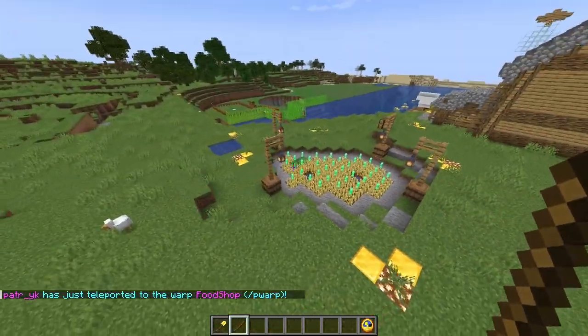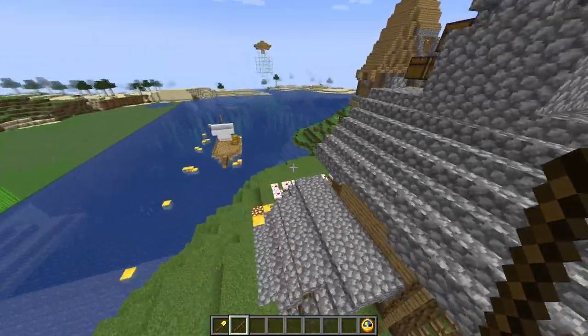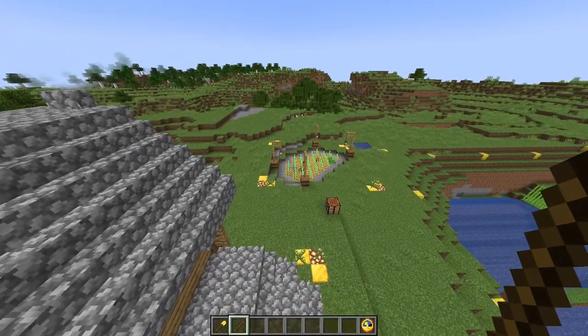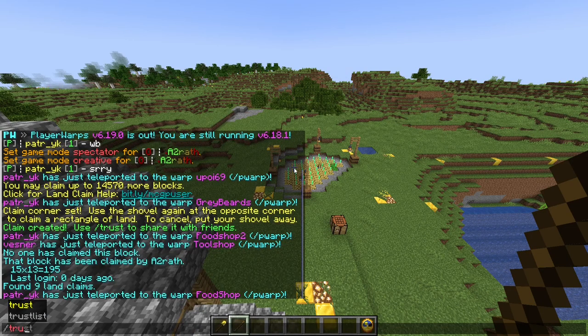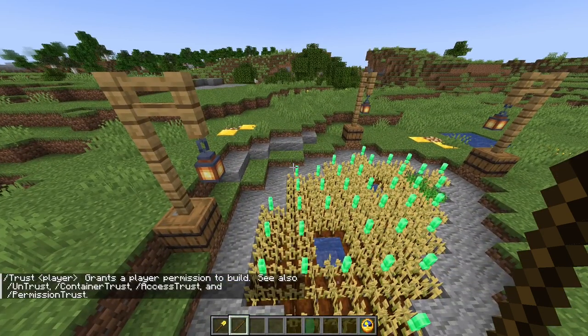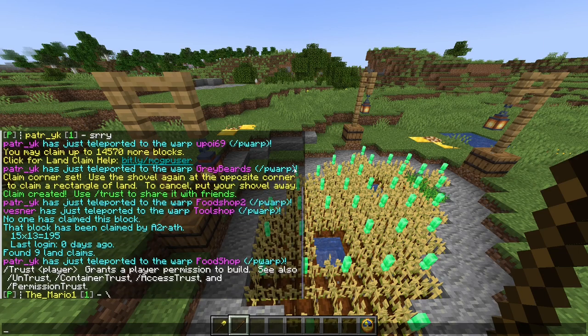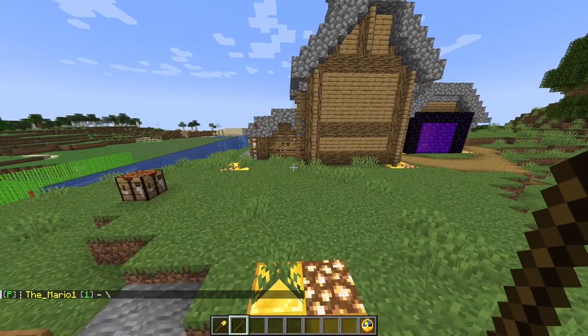If you want to share a claim with someone but don't want to give them full access — first of all, if you want to give full access to a whole claim, you do /trust and then the player name. As you can see, 'trust' gives permission to a player, 'untrust' removes it, and 'container trust' lets them open and access containers. There are different permission levels for trusting players.